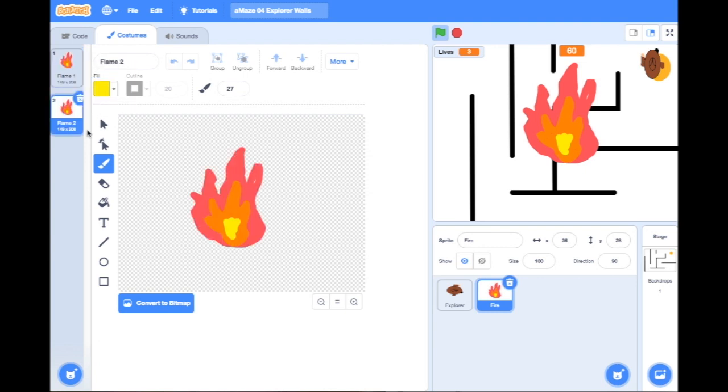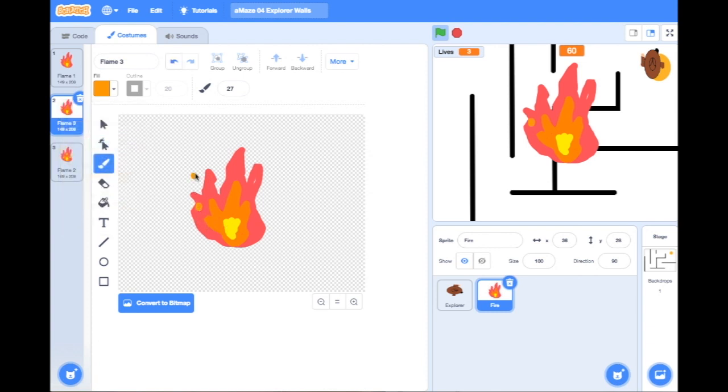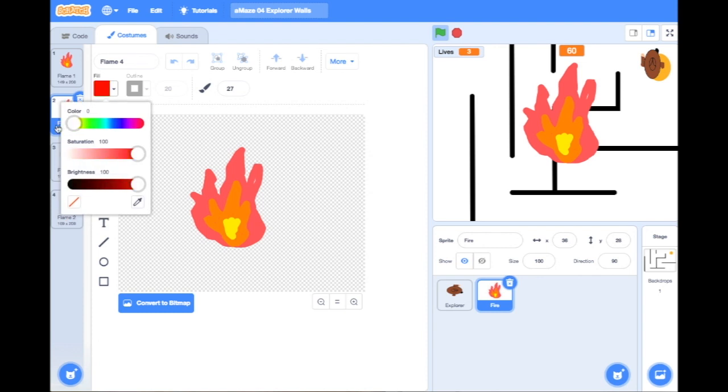I'm just going to add a few bits here and there of yellow, and maybe some on the outside as well. Then I'm going to duplicate the first one again, but this time add a few bits of orange — so go back to my orange color and just add a few bits here and there. Then I'm going to duplicate it a third time and add some red flames.